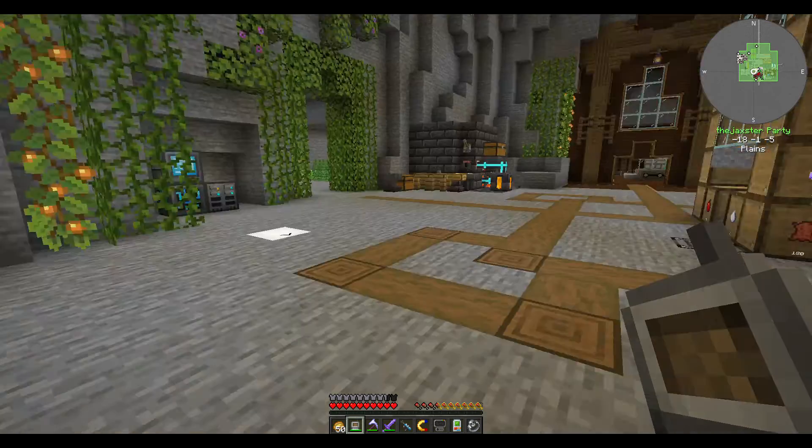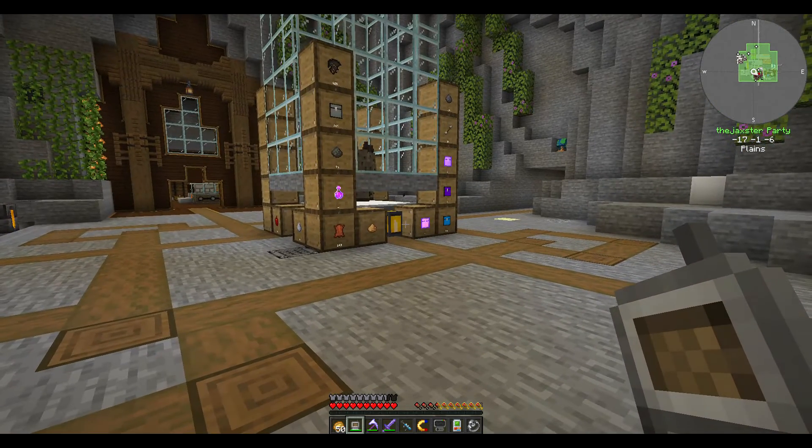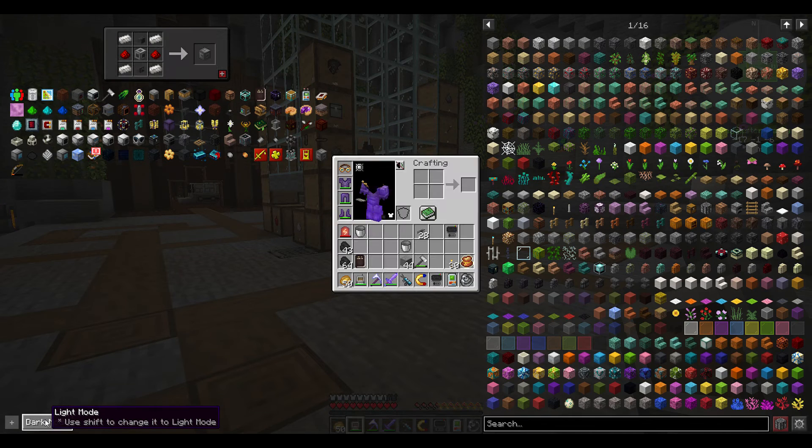You can also just remove the MineTogether jar file from the mods folder and that'll take care of it, until you update — then you need to do that again. Also, when you go into your inventory you can switch between dark mode and light mode.